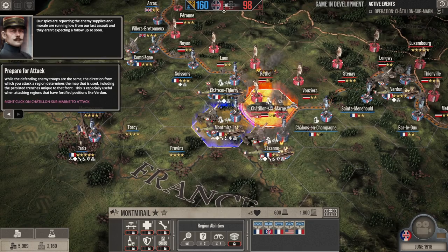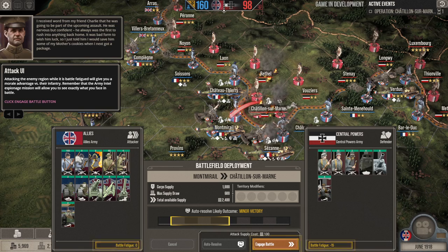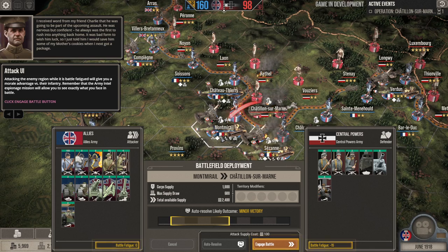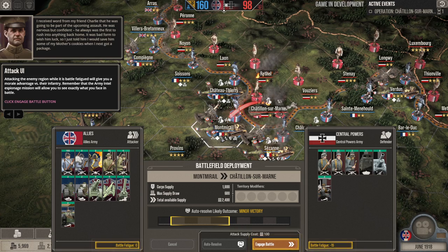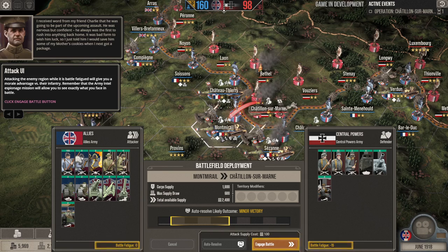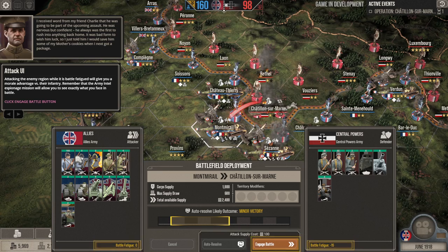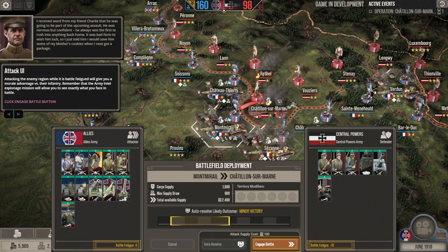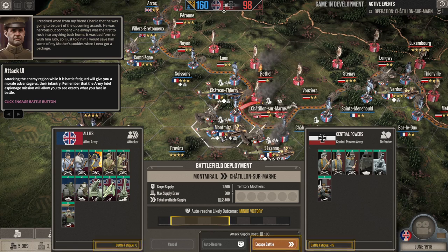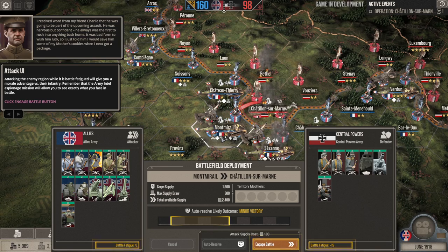That's going to do it for this first look at the campaign and tutorial for the Great War: Western Front, available now via a demo for free as part of Steam Next Fest through the 13th, and coming out with its official launch on the 30th of March — the 27th if you pre-order. I hope you guys enjoyed the video. We will finish this tutorial and play through in some subsequent videos. Leave your thoughts below. Until next time, this is The Historical Gamer — thank you very much for watching, and I'm out.